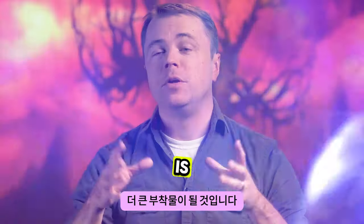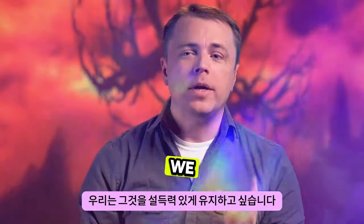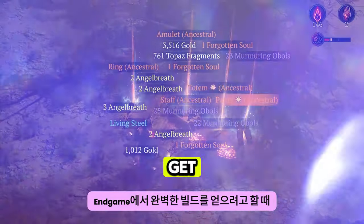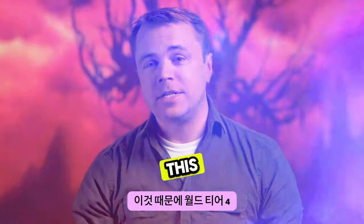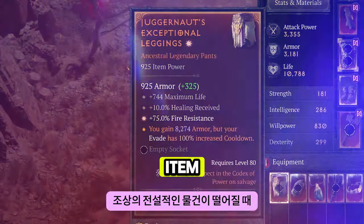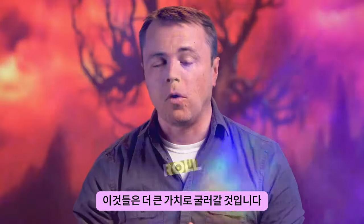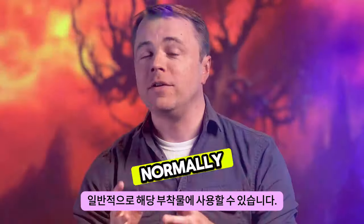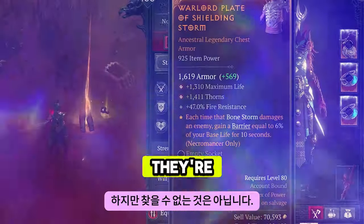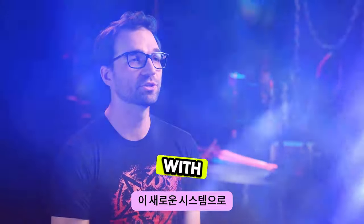Part of the final system that we have is going to be greater affixes. We want to keep it compelling that there are some drops that are even better than the others when you're trying to get the perfect build at endgame. In World Tier 4, and only in World Tier 4, when an Ancestral Legendary item drops, there's a chance the affixes on it can roll as greater affixes, with bigger values than are normally available. Greater affixes are fairly rare, but they're not impossible to find, and while leveling up you're going to be able to find upgrades much more easily with this new system.